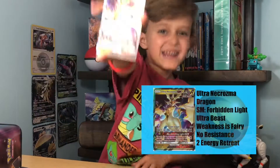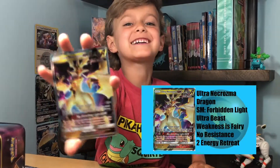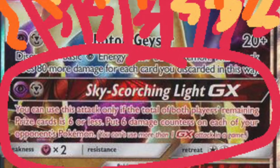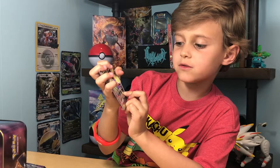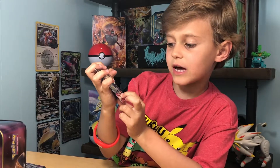Hi, I'm Asher Sam and today we are teaching about Ultra Necrozma GX. Its Sky-Scorched Light attack says you may use this attack only if the total of both players' prize cards remaining is six or less.